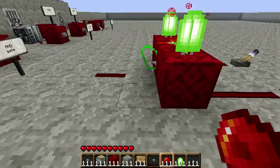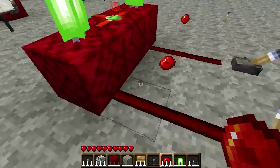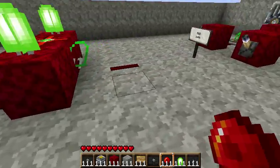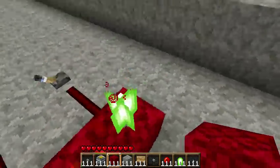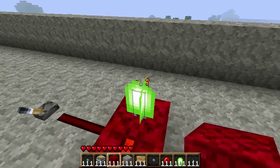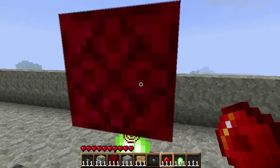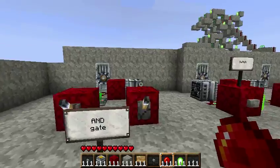So right now this is a 3 by 3 by 2, which is decently big, and if you're trying to place a structure up here you can't do it because the redstone will be turned on due to this light, so it'll be affected. So a more compact version is right here.